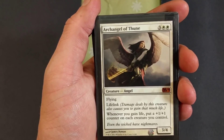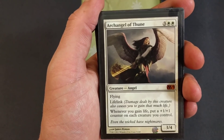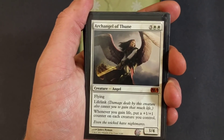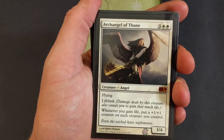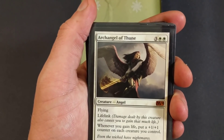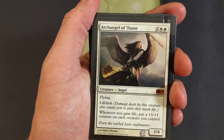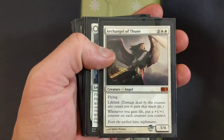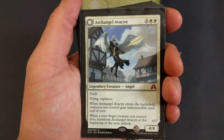Here's where things can get a little pricey — Archangel of Thune. Five drop, flying, lifelink. Whenever you gain life, put a plus one plus one counter on each creature you control. It's a three-four — that is nasty. By far my favorite angel, because we're going to be splashing our entire side of the board with plus one plus one counters every time we gain life. Some turns we might gain life three separate times. We're running four Archangel of Thunes.